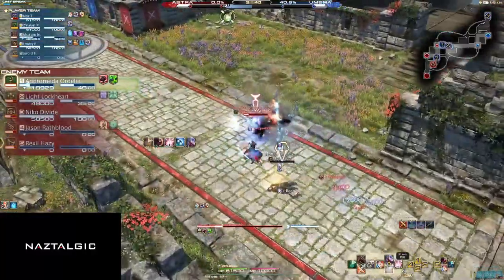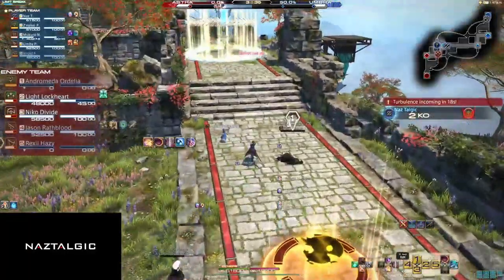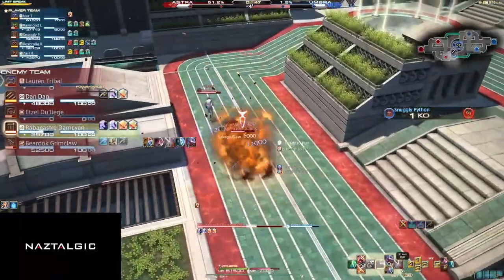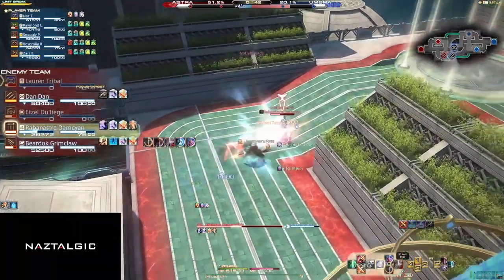Gunbreaker's only form of CC is from its limit break, unlike the other tanks. This leads me into playing Gunbreaker as a pseudo-DPS with the DPS Junction. Your role is to soak damage for your team with the higher HP pool and dish out damage. Here's a fun combo to help cut down your opposition: Draw Junction on a DPS, Rough Divide, Gnashing Fang, Jugular Rip, Blasting Zone, Double Down, Rough Divide, Burst Strike, Hyper Velocity, Savage Claw, Abdomen Tear, Wicked Talon, and Eye Gouge.